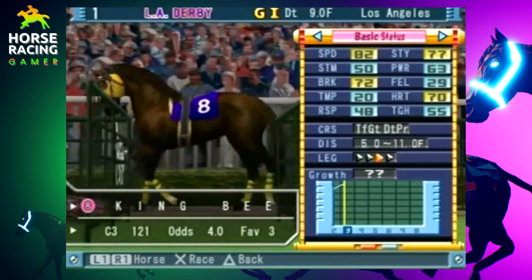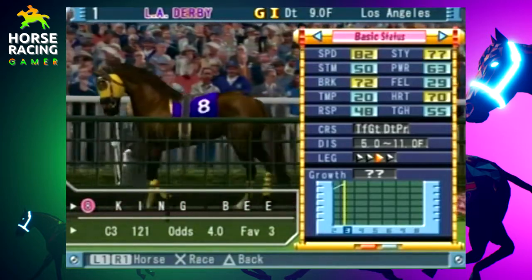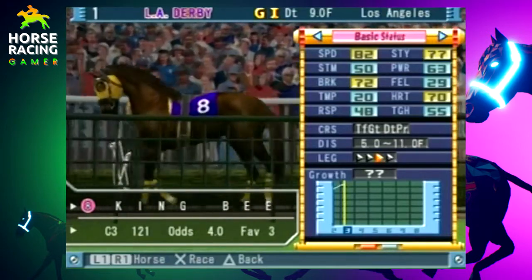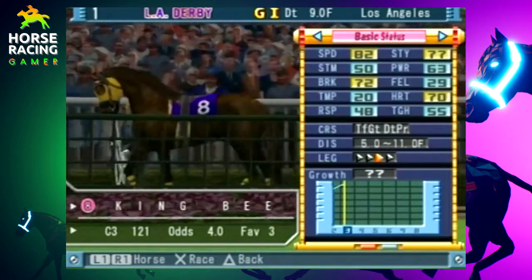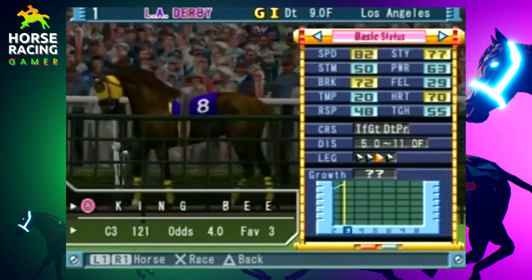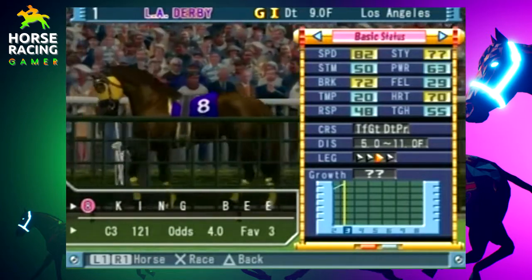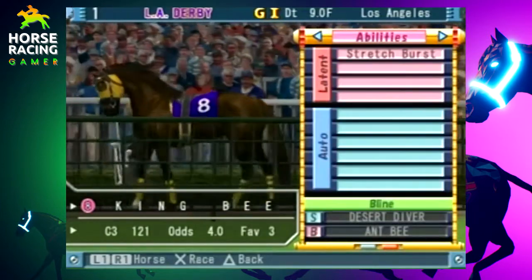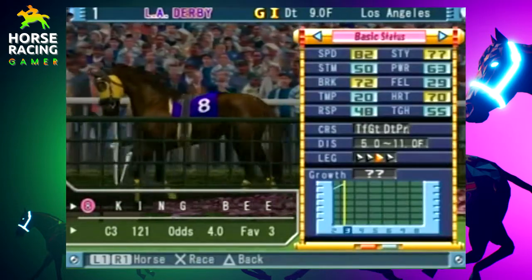The eight horse, King B — one of my close favorites. His field is 29, temper 20, response 48, toughness only 55, stamina only 50, but he has the speed, staying, breaking, and heart. He's the third favorite today. He's not a dirt horse but third favorite — he can run the distance. He is from Desert Diver out of Aunt B, brother of Crackle Thunder. King B looks absolutely fantastic — I really miss this horse, he was a fun horse to work with.